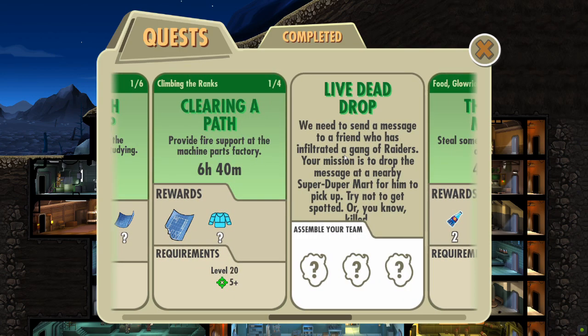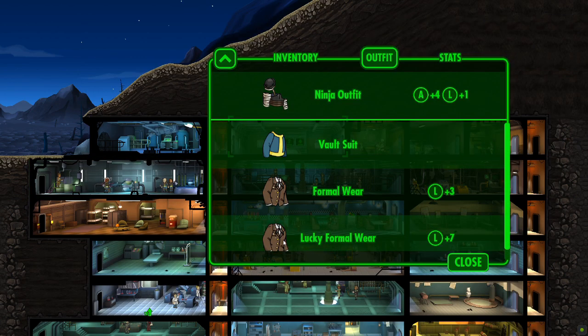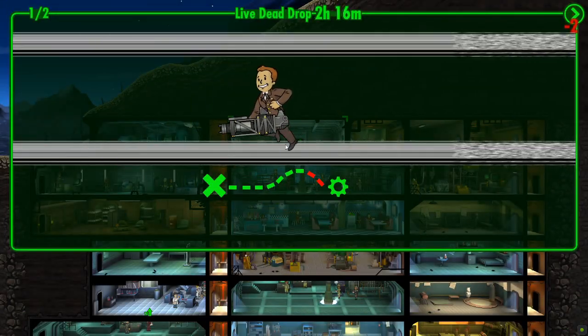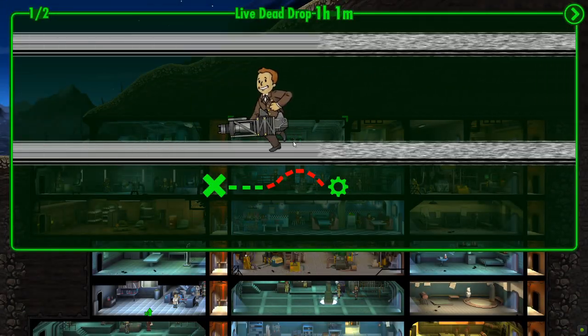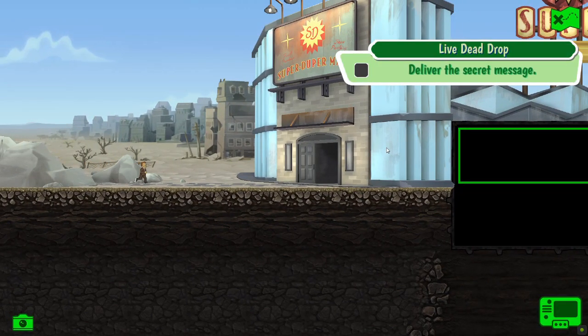We're going for the live dead drop — it's a one-man mission. Click on Jonathan Scott. We just need to change him over to Lucky Formalwear, so luck plus seven. He's got a good gun already — just need to allocate some Stimpaks. Go with six, and maybe six Radaways as well. We could start it for two Quantum Colas or start the quest normally — I'm going to start for two.